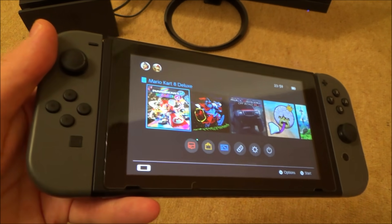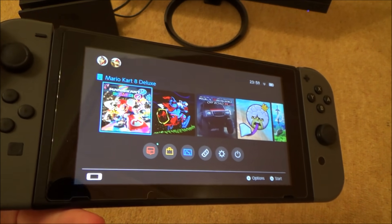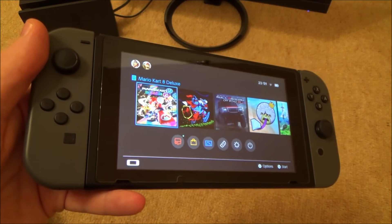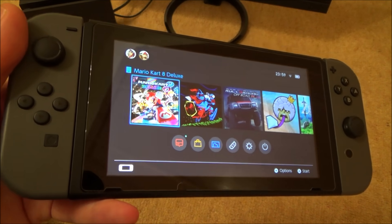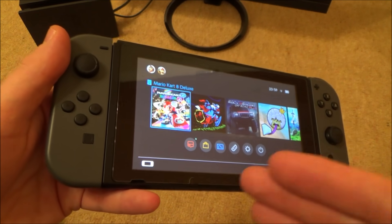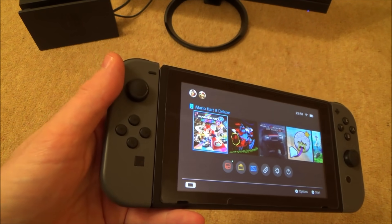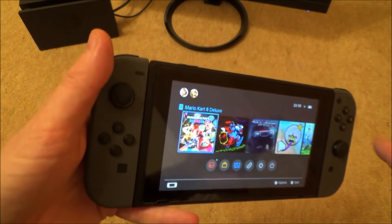There is a weird screen that you can get on the Nintendo Switch, and as of when this video was made nobody's quite sure what it means, but hopefully someone will work it out because it must be there for a reason. My Nintendo Switch is fully up to date. I believe if you do this while connected to the internet it will automatically update to the latest firmware, so if you don't want that, don't mess around with this.